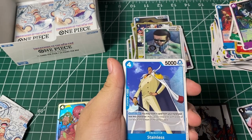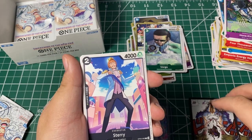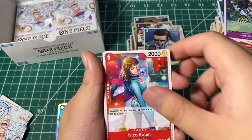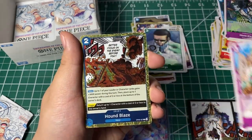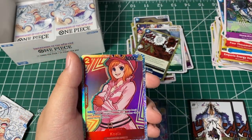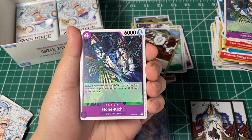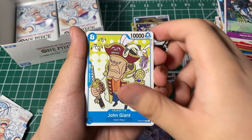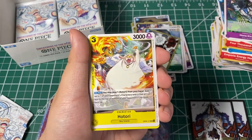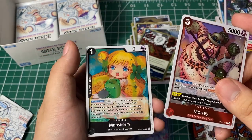Alright here we go — Honekichi, Stainless, Holly, Starry, Starry, Hack, Mr. One, event card, Robin, Upper Yard, Usuhachi, event card, Koala — nice. Stainless, Hanagichi, Queen, John Giant, Jinbei, event card, Baby Five, event card again, authority leader, leader Ano, Morley, and a Mancherry.